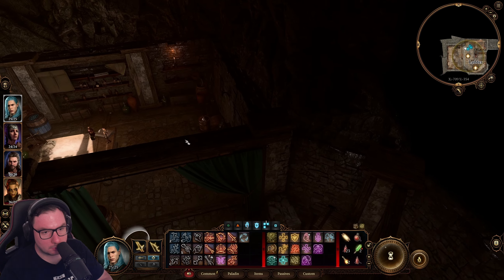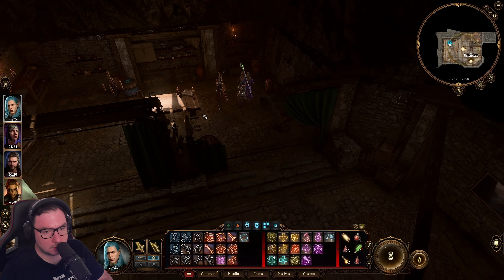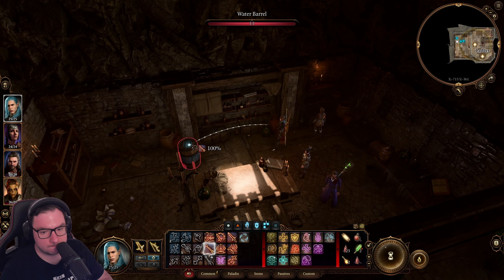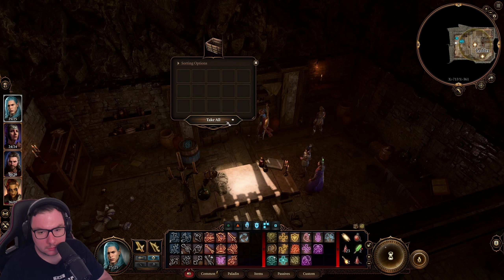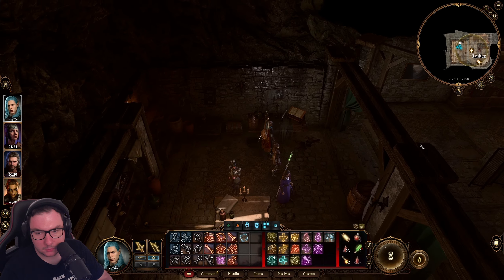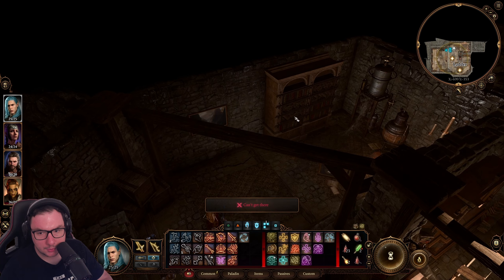Oh, what's that one? Okay, no, I don't need that one. Bottle rack, no. A crate — we did open that. That's another bottle. Okay, let me check around here.